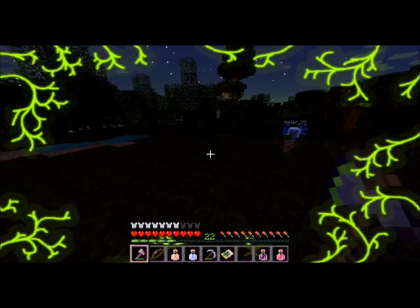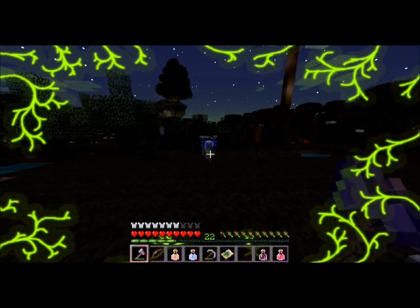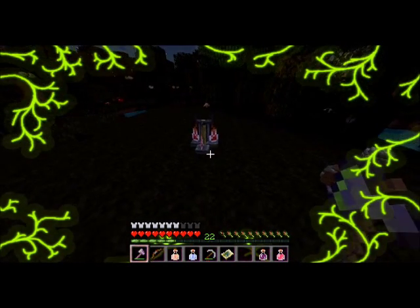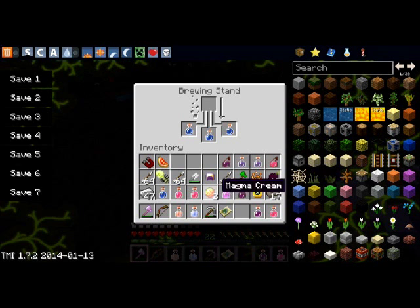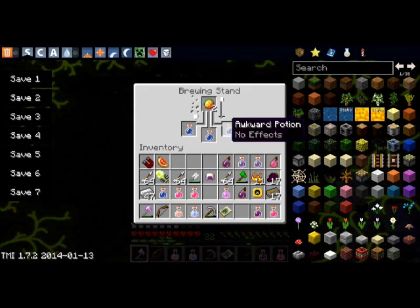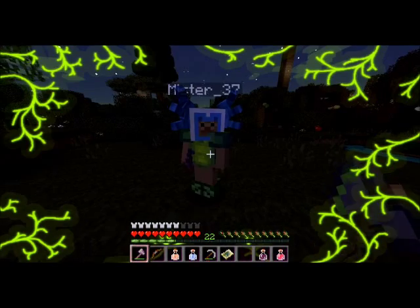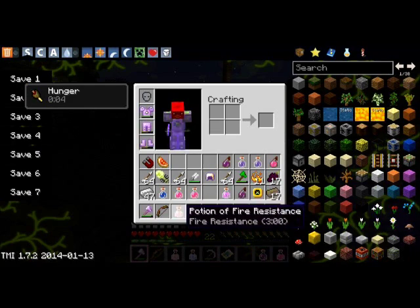So today we are going to fight the Hydra. But first, we need to make some fire resistance potions so that its fire doesn't affect us. I'll put some magma cream in here, and then we can get ourselves three potions, I believe. Yes. So how you doing, Mr. 37? You doing good? Good.